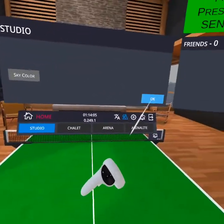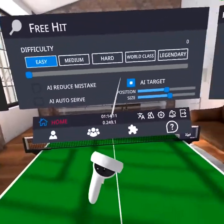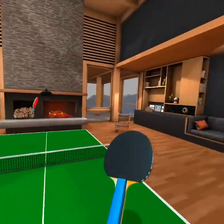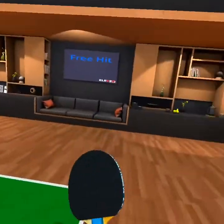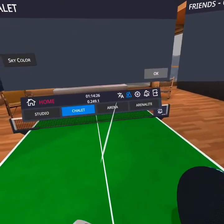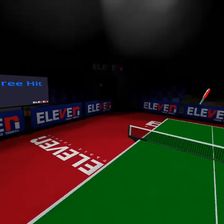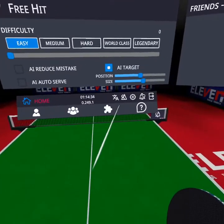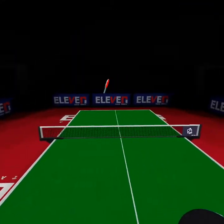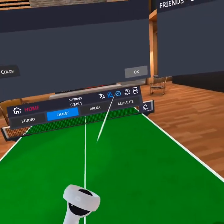So you got studio — pretty nice. Next you got the mountains one — pretty nice, with a little TV and a big TV. Kitchen — nice. Now you got arena. And next you have another one — it's just the same thing, to be honest. In my opinion, my favorite is this one. Anyways, we're done with that.